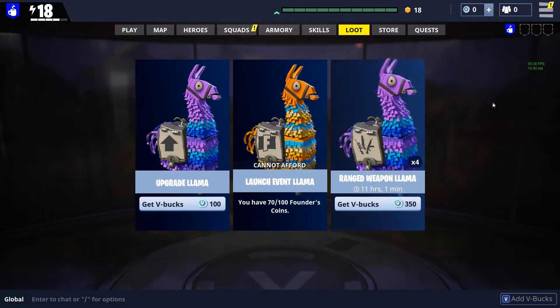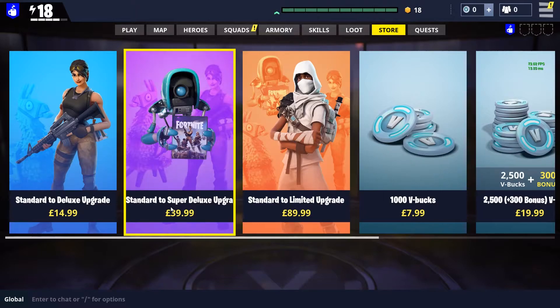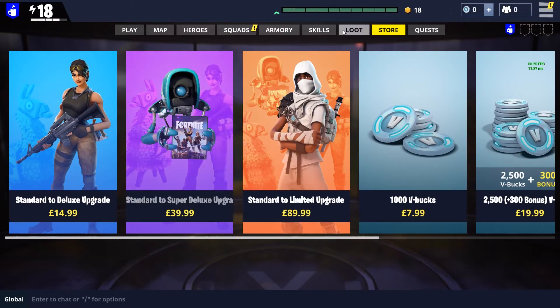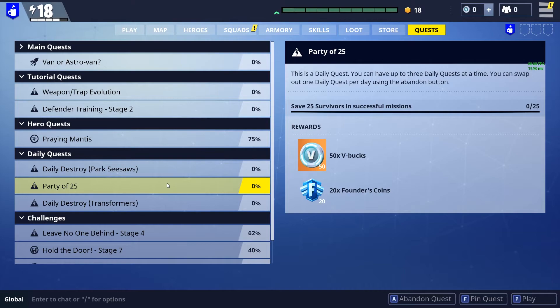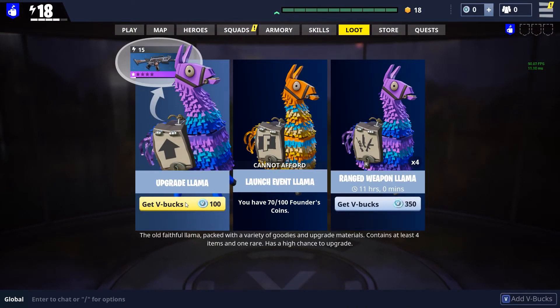The loot llamas are where the microtransactions will come in when the game is fully launched. I can't actually buy one at the moment. You earn V-Bucks — and from my quests I can earn 50 V-Bucks and 20 Founders Coins, which is a special event. So there I've got 150 V-Bucks I can earn, and that will get me at least one upgrade llama. The upgrade llamas are RNG — you hit it and it will explode, and you'll get some weapon XP, some hero XP, some survivor XP. You might get a weapon schematic out of it as well. That's where you earn the leveling capability for all of those elements.